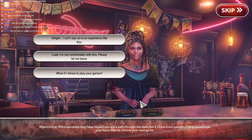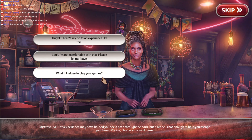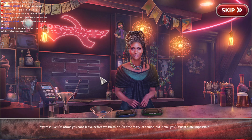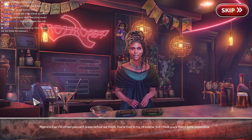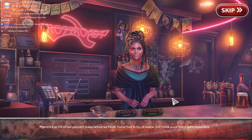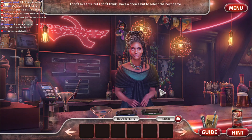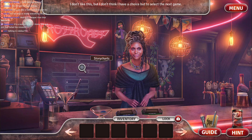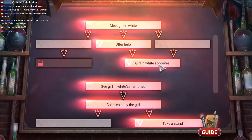Please, choose your next game. Would you like to play a game? What if I refuse your games? I'm afraid you can't leave before we finish. You're free to try, of course. Craven! But I think you'll find it quite impossible. What, I just have to, like, leave? She's talking in riddles, right? I don't like this, but I don't think I have a choice but to select the next game.